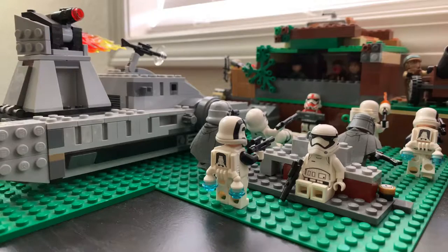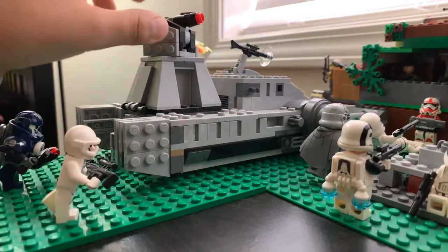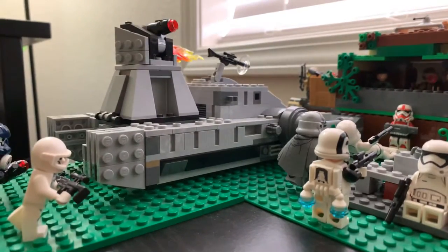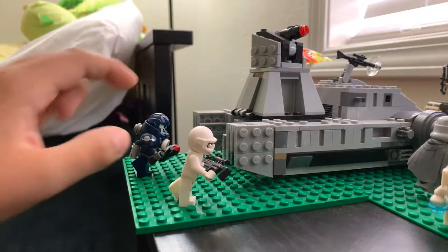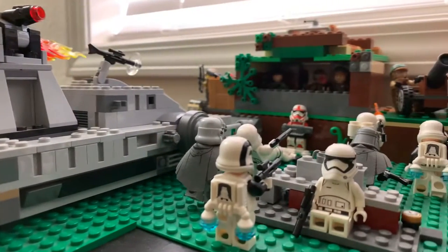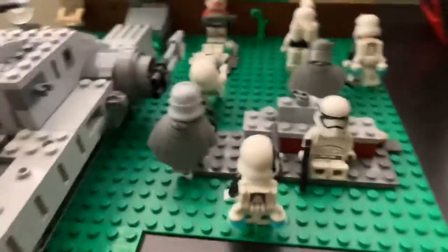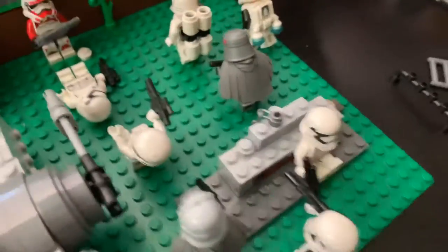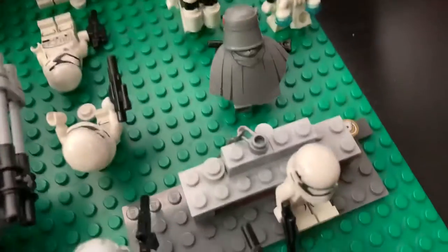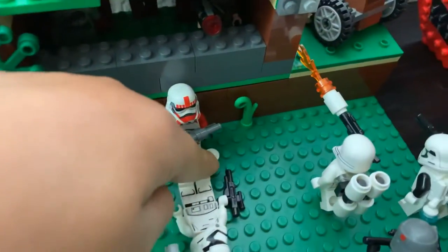Right here is the hover tank, which you can see has a turret and a machine gun on it. Right here you can see a sniper and a juggernaut running towards the bunker. And right here is a little structure with some troops running towards it, and here is one piece of the armor right there.